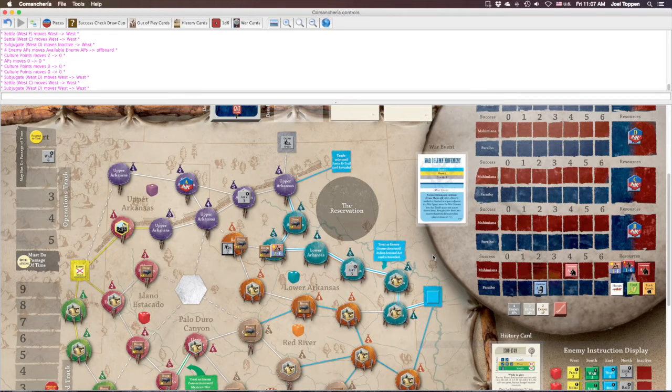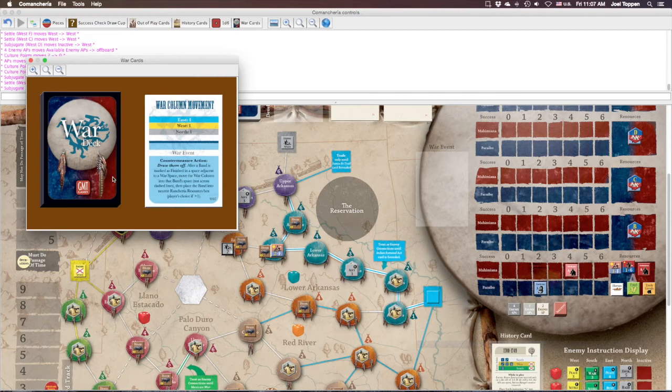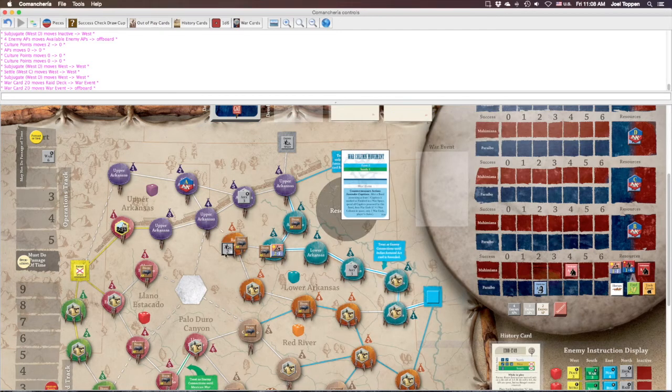We're going back to the war column phase. For step two, we discard card number seven from the war event box. Let's say we draw card number 20. The war column movement section of this card says east can move two and south war columns move one. We don't have any east or south war columns in play, so none of these guys move — this guy stays right where he is. We can breathe a sigh of relief, and we go ahead and discard the card.